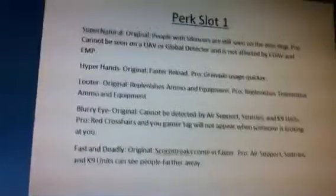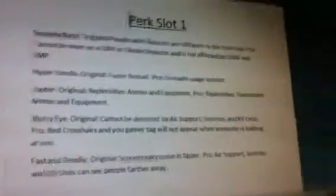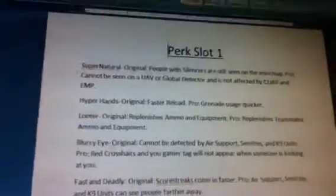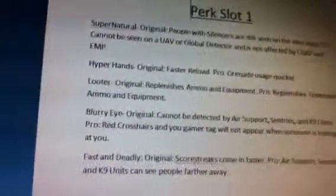Next one is Fast and Deadly. It's kind of like a short one — probably a not-used one. Scorestreaks come in faster, so if it's 30 seconds it would take like 20 seconds instead. And then air support, sentries, and canine units can see farther away. I was actually going to make it so this perk cancels out Blurry Eye, and I might do that because that would be kind of more useful.